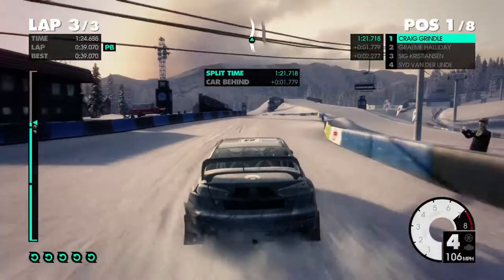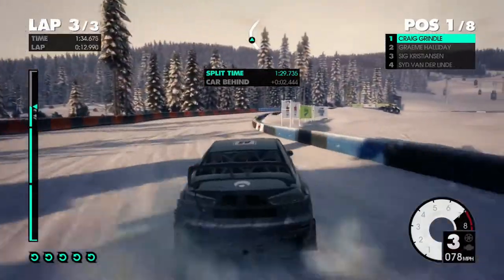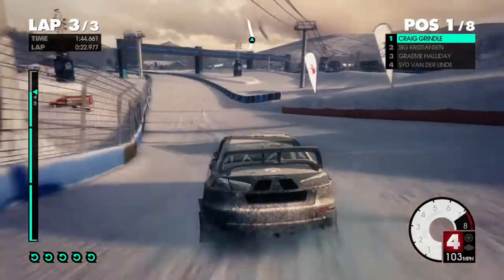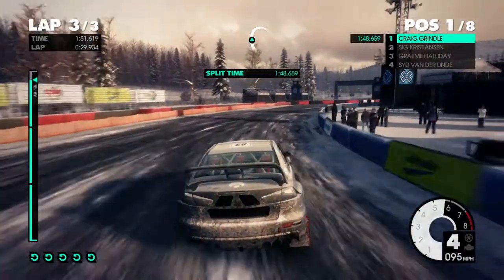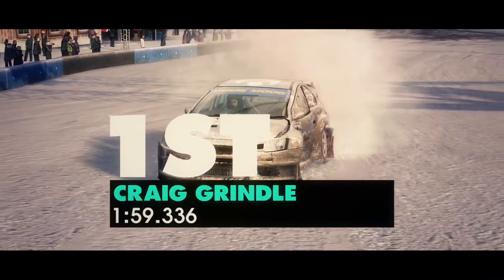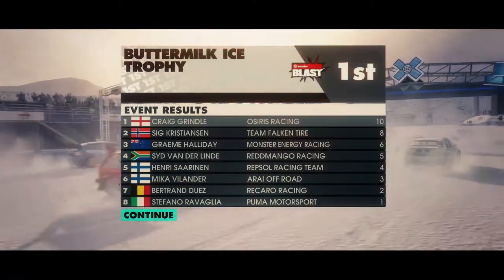Right on to lap number three. This is like sludge at this section. Nearly at the finish line. Tap the handbrake, get around this final corner. Drift a total of 295 feet just before the finish line as well. Perfect — first place, just under two minutes. Outstanding podium finish. This will really help raise your drive rate. Amazing, let's go.